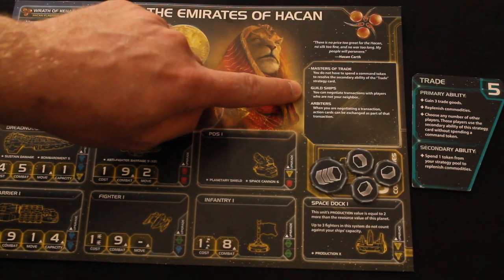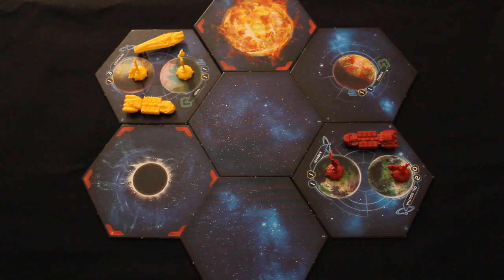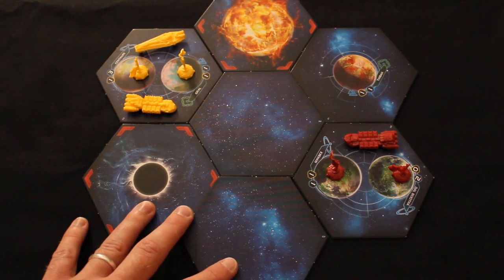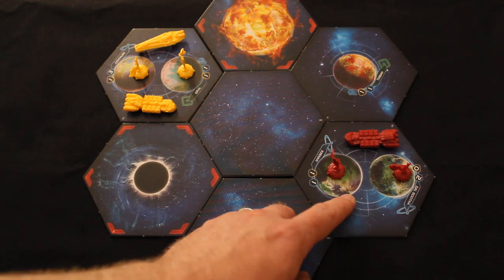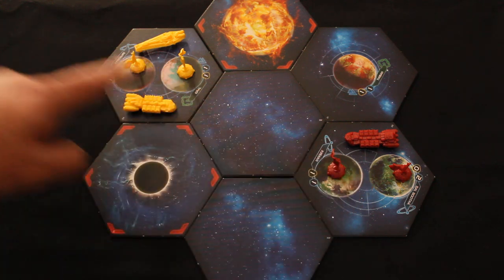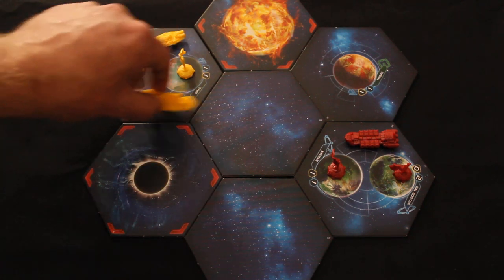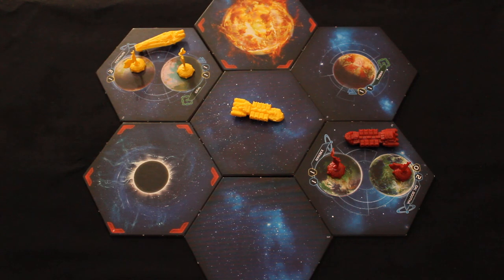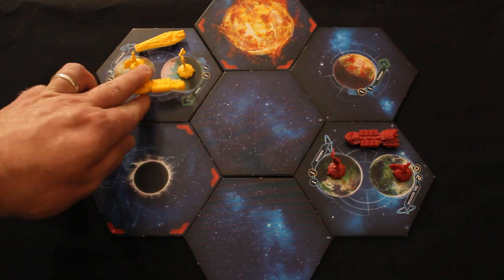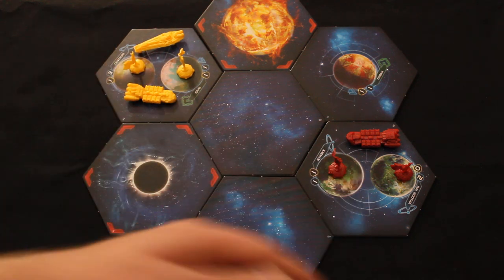Your second ability lets you negotiate transactions with players who are not your neighbour. Normally you cannot trade with somebody who is not in direct contact with you — players need a ship adjacent to your space to be neighbours. But as the Hacan, even if you're not direct neighbours, you can still trade. This is quite useful, especially at the very start of the game when nobody is neighbours yet.